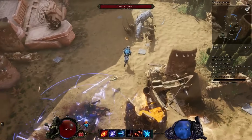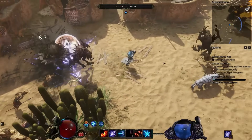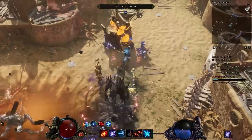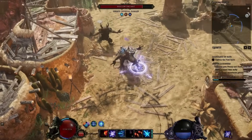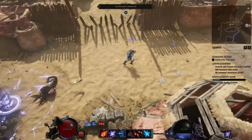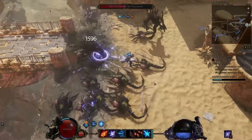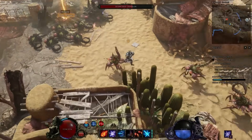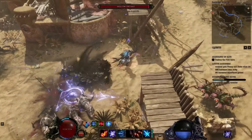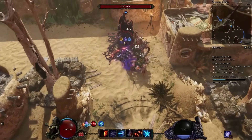The final skill is Glyph of Dominion, essentially a trap you place in the ground that does lightning damage by default, but can be specced to change its element. You can also change it to a support skill that offers you and your allies ward, cleanse, haste, and more. The Rune Master is a fantastic pick for anyone looking for a caster build — it's got a ton of different build options and even support options for multiplayer. If you genuinely have no preference, this is a great one to pick.